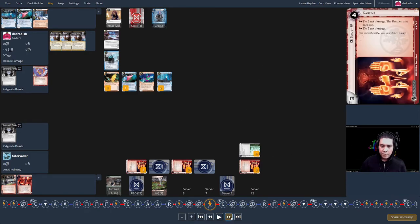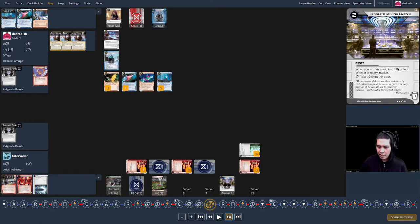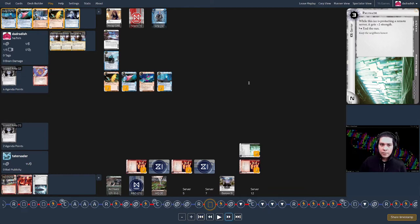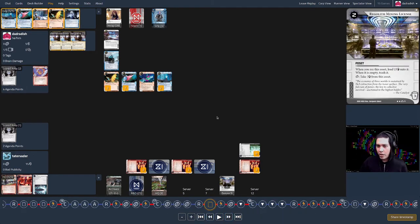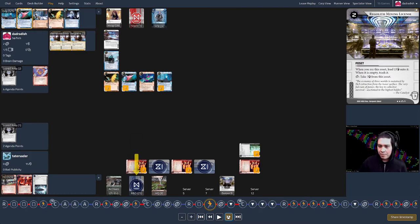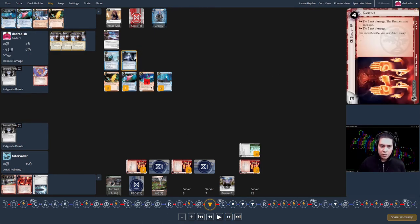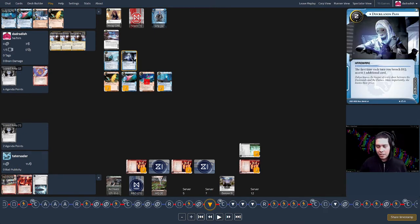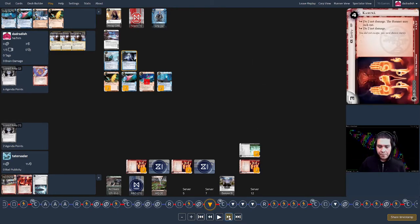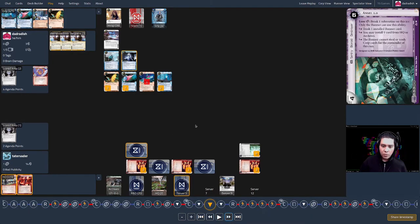Turn seventeen: the corp rezzes Regolith and takes all the credits — a huge bank once again. I notice around here that I only have three cards left in my stack. Cards are HP. I draw, then hit RnD — find a Regolith. I feel like a single access off RnD isn't doing it for me. I have Docklands Pass and think maybe it's time to get multi-access out — it might be another way to win this game.